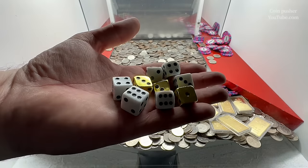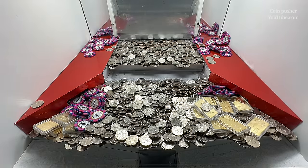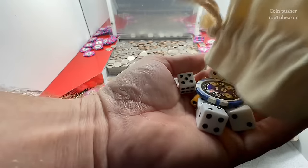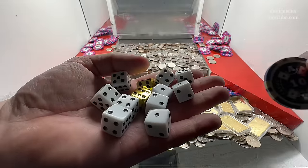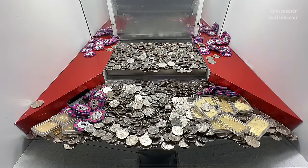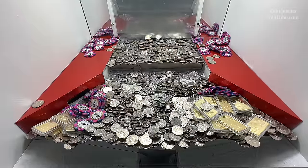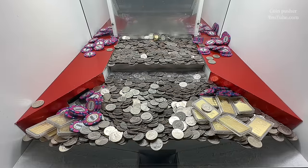Oh my gosh, look at that — that is a bunch of dice. There's six of the white dice and three of the golden dice. Wow, that's incredible. Let's check out the other one. Oh my gosh — 11 of the white dice, two of the golden dice, and I think that's the 1025 chip. Hot indeed, it is! Sweet! Wow, this is gonna be a humongous win. I'm hoping we can get them dice to cooperate — we might pull over a billion dollars out of this game today.